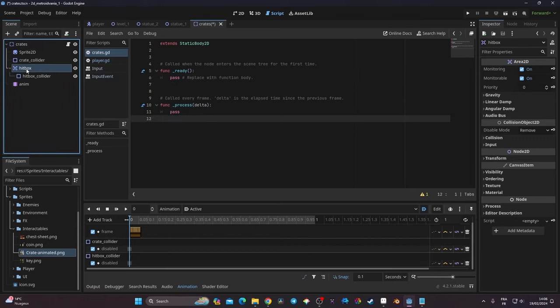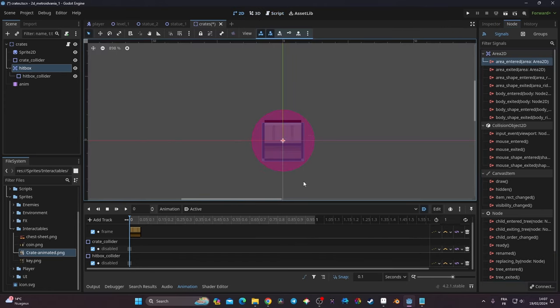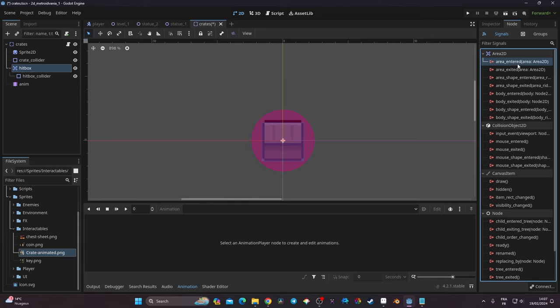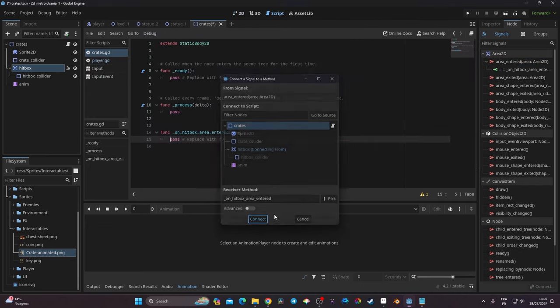The main thing to do in the script is connect signals. On the hitbox Area2D, I go to the Node tab instead of the Inspector and look at signals. I want to use 'area_entered' because our sword is itself an Area2D. I click on 'area_entered', click Connect, and connect that signal to the crate node which holds the script.